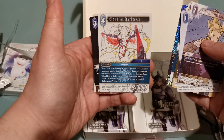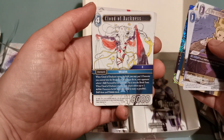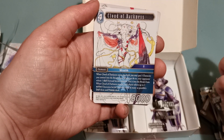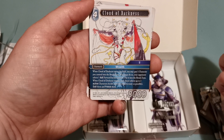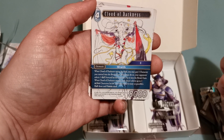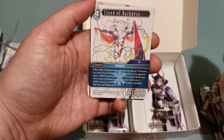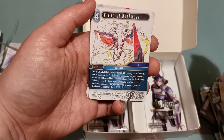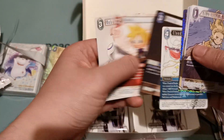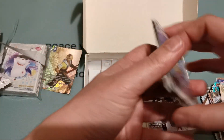Night and Cloud of Darkness. When Cloud of Darkness enters the field, you may put one character you control into the break zone. When you do so, your opponent selects one dull forward he or she controls and puts it into the break zone. When Cloud of Darkness attacks, each player selects up to two active characters he or she controls and, as many as possible, dulls and freezes them. Cloud of Darkness is really nice but it's got a bit of a hindrance to it.